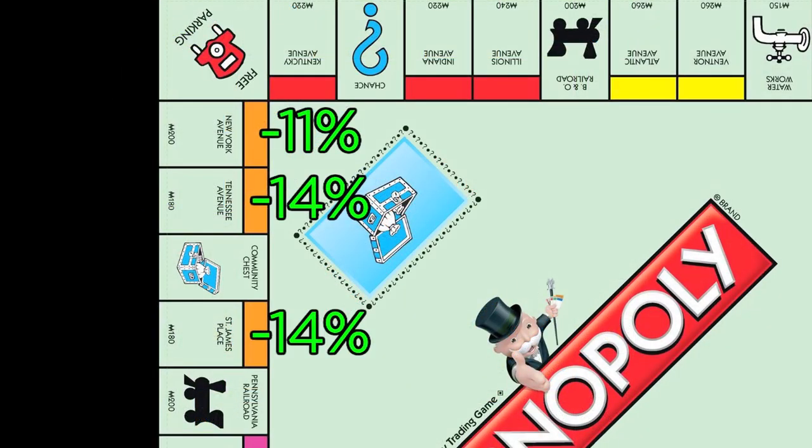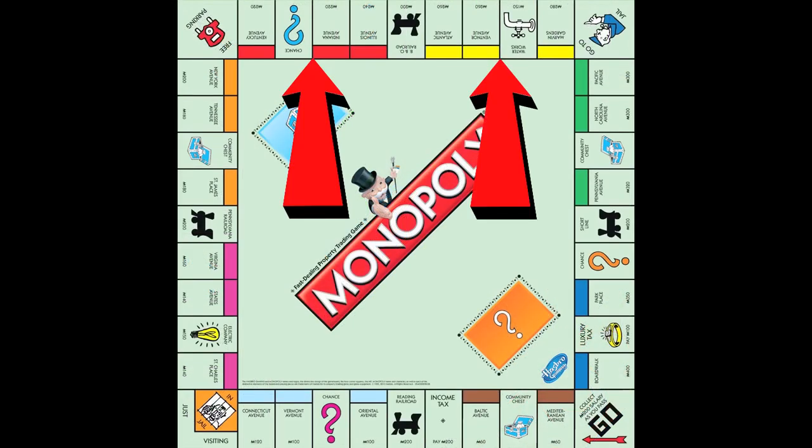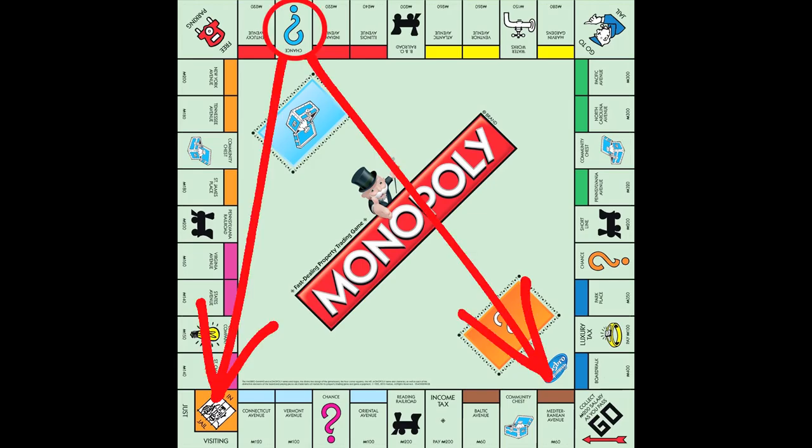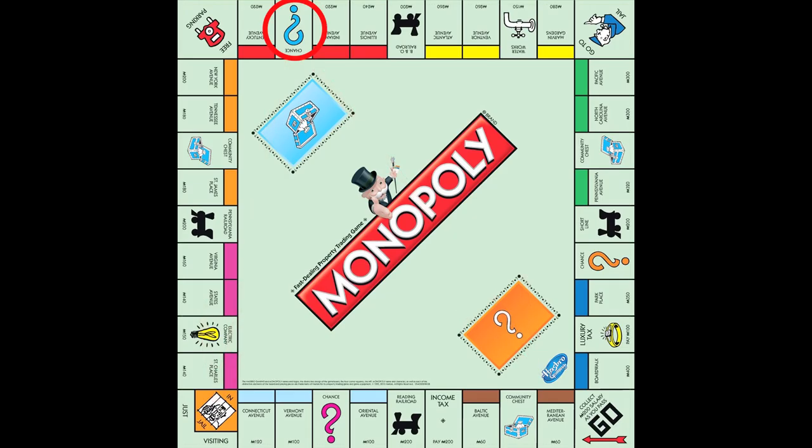Conversely, properties that are one or two average dice rolls after jail are at an advantage, because players spend a disproportionate amount of the game in that region of the board. The oranges are my favorite color group because they're cheap to build on and have tons of opportunities to catch players as they leave jail. There's almost a 40% chance that a player's first roll out of jail will land them on an orange property. The reds and yellows are pretty good too, because only one chance space can cause players to jump to other parts of the board on their typically second, third, and fourth rolls out of jail.